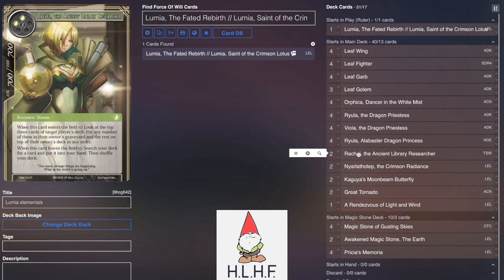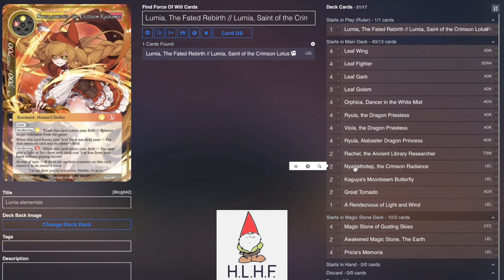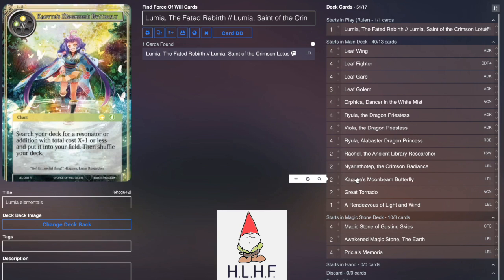We play 2 Rachel because if you're playing green Lumia, you might as well play at least a couple of Rachels to be able to flicker and search your deck. It's also really helpful to be able to grab these Nyarlathoteps, which can give your Lumia that Imperishable and Lifelink. You're never really going to play this card — it's primarily just going to be used to get Lumia that Imperishable and Lifelink. We also play 2 Kaguya's Moonbeam Butterfly to get consistency and grab maybe the Leaf Wing or Leaf Fighter that you can't quite find to make Leaf Golem a thing.